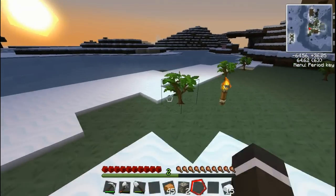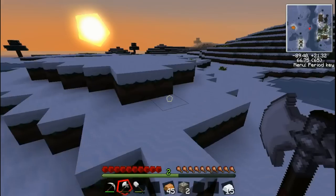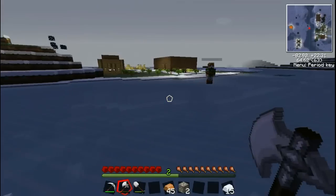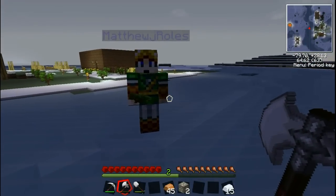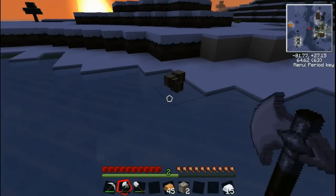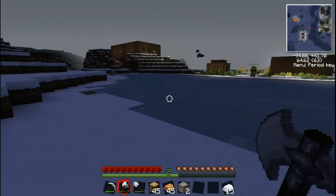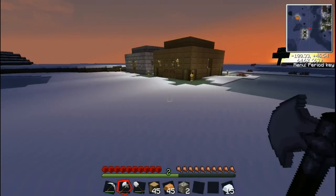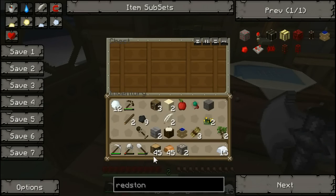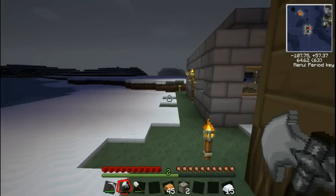We haven't got anywhere near enough wood — the quantity of tree is not adequate for our needs. Would you like some wood? I'm going to need a lot of wood. I think maybe we need to make a little rule where we don't just make flat buildings. We need to start using the landscape a bit more, because I've just made a big square schoolhouse. It would have been so much more interesting if we'd actually used the lay of the land — everything being flat is a bit boring.